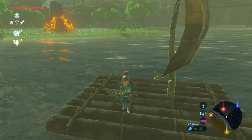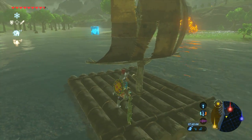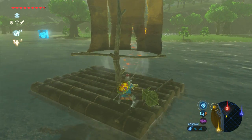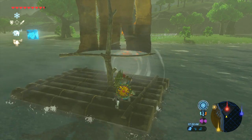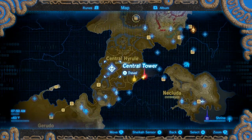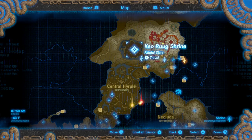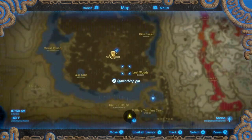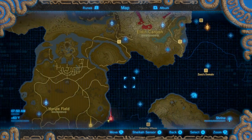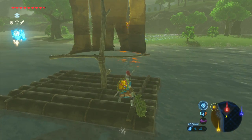Anyways, you guys, that's how you use the rafts. You just have to have an item that lets you manipulate wind. And you can get these Korok Leaves from — I got this particular one in the Korok Forest. But you don't have to go there to get them. You can find them scattered throughout, falling from trees, or just lying on the ground.